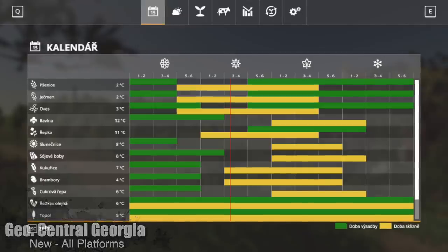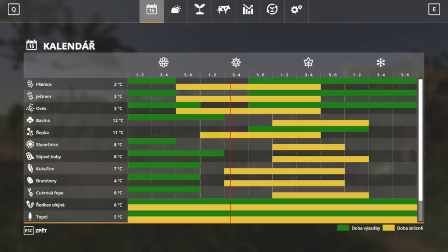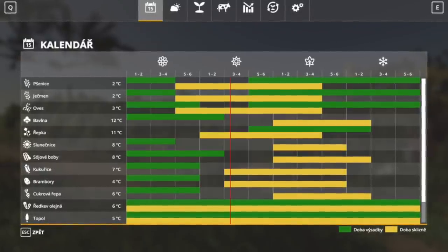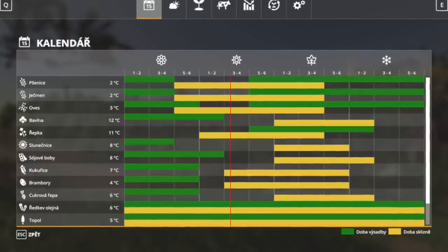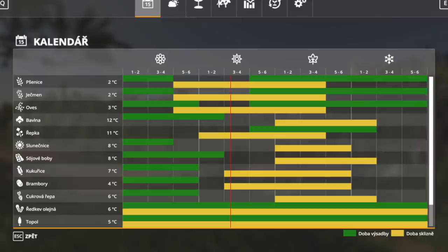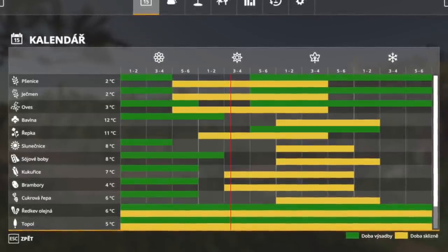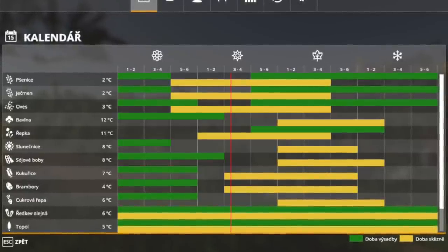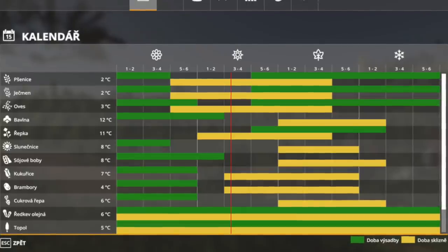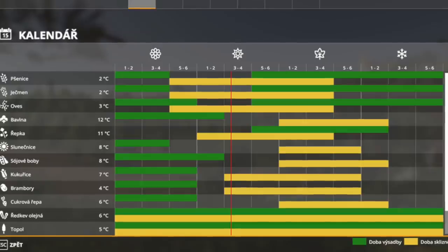Next to last new mod today is Seasons GEO Central Georgia by Z84 - maximum realistic climate and harvesting calendar for Georgia. Weather is based on data from Creston, Georgia here in the United States. Looking at the planting calendar, you get a lot of planting time and a lot of harvesting time. You can also do cotton, with a big planting and harvesting window. This is going to be a very easy Seasons GEO - you might even be able to do double cropping.